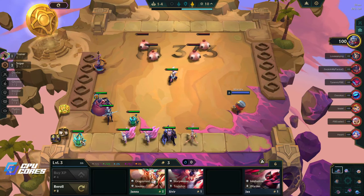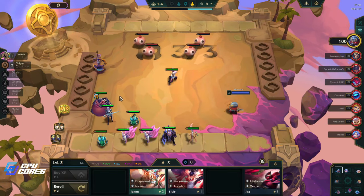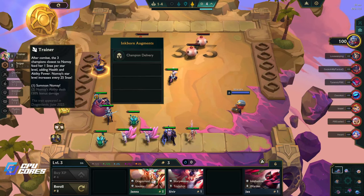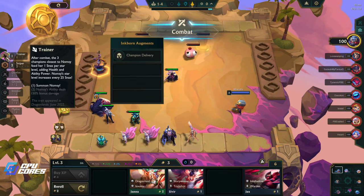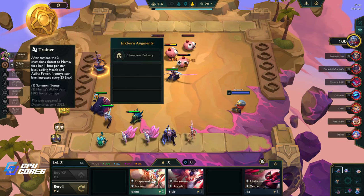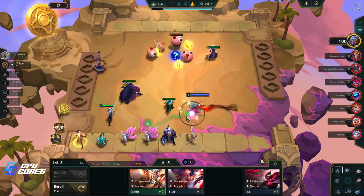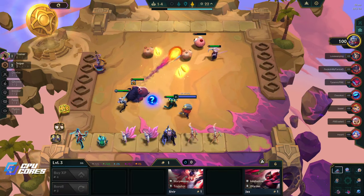I don't really know what to go yet but we have this champion delivery and then we have trainer. After combat, the three champions closest to Nomzy feed her one snack per star level, adding health and ability power. Nomzy's star level increases every 25 snacks. So we basically want to get high star level champions next to her.